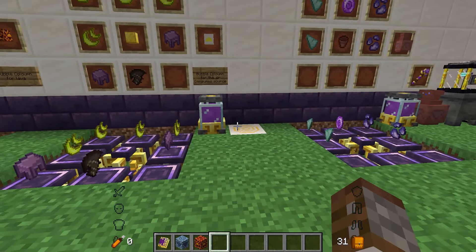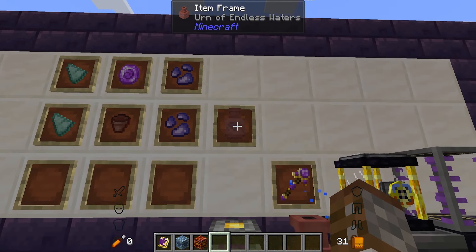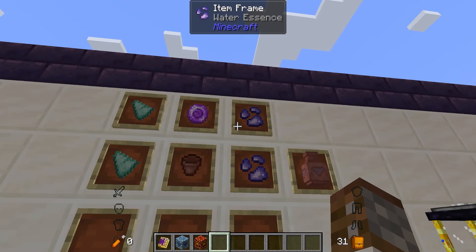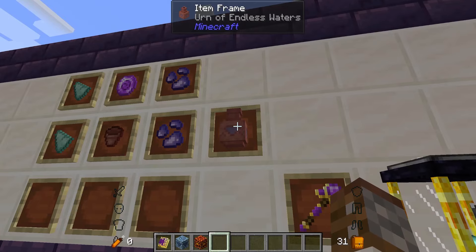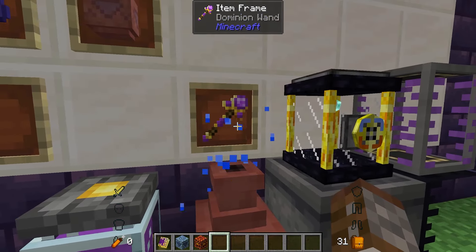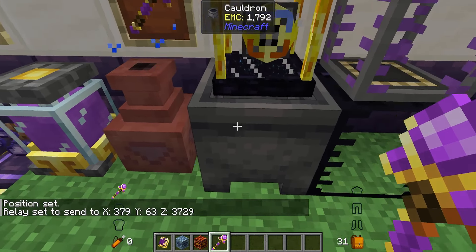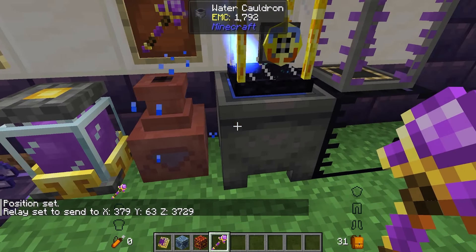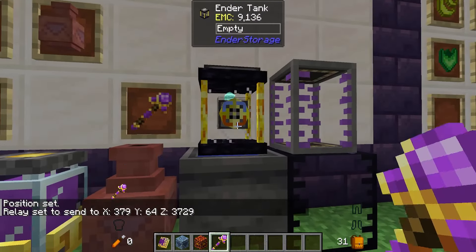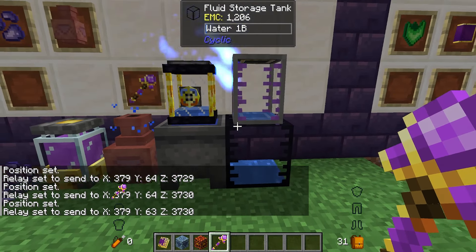With the slipstream elevator you can hold shift to go down, which also gives you slow falling so you can exit the area gently — just remember you need source nearby. Next is the urn of endless water, made with two prismarine shards, a source gem flower pot, and two water essences. This gives you infinite water but must be supplied with source. Using a dominion wand, you can set it to send water to multiple locations at once.